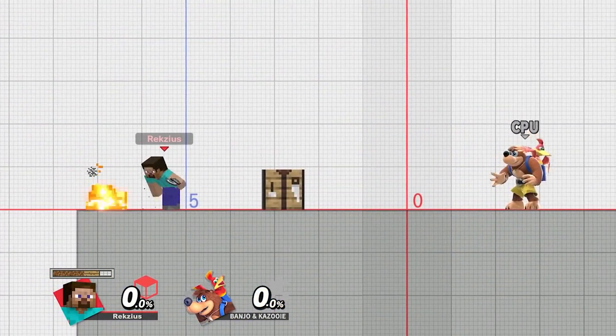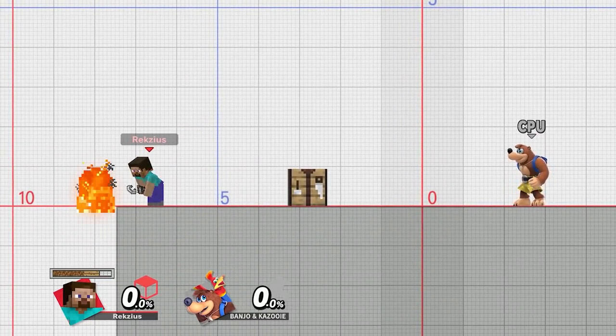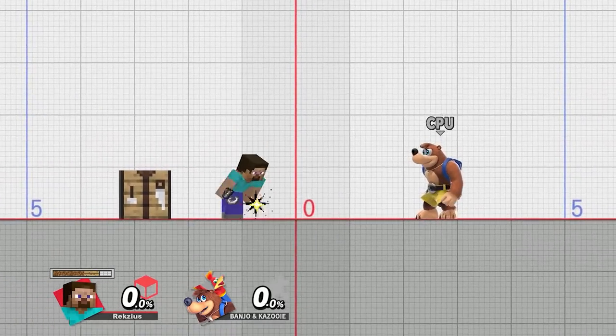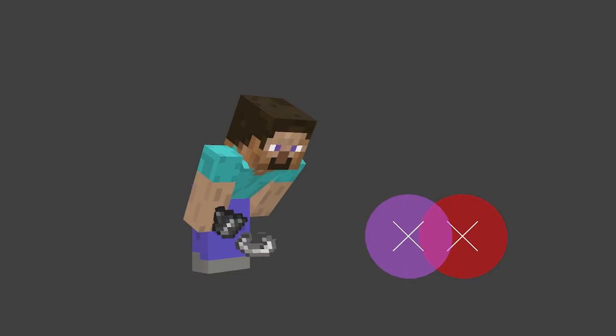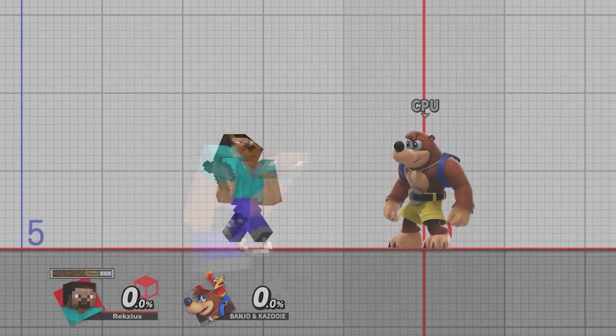Down tilt is actually a rare tilt projectile. Steve spawns a fire that burns for a while until it launches the opponent away. The fire can be started on the ground or in the air when standing on a ledge — if so, the fire will fall down while it's active, which can make for an effective ledge guard against some characters. It's two decently sized hitboxes that keep the opponent inside the move until the finisher is active, which launches away. It's not super powerful, but it is a nice move to have.